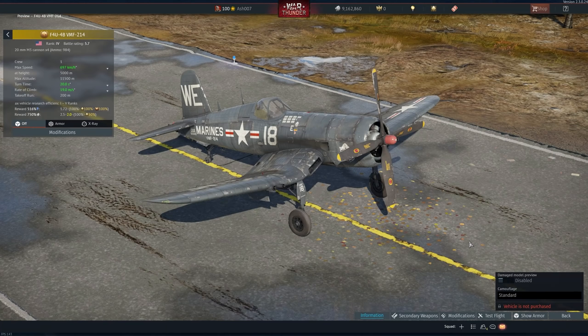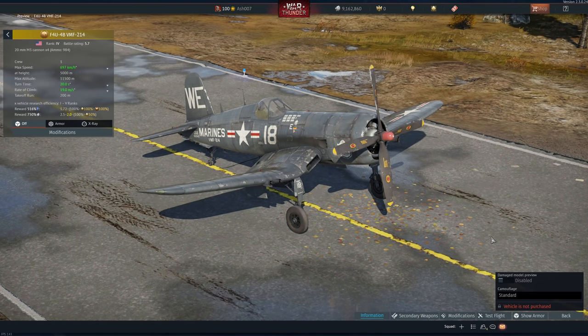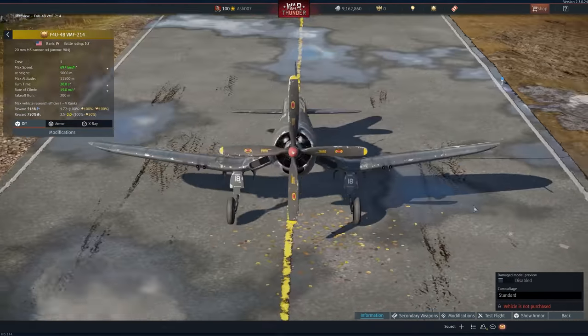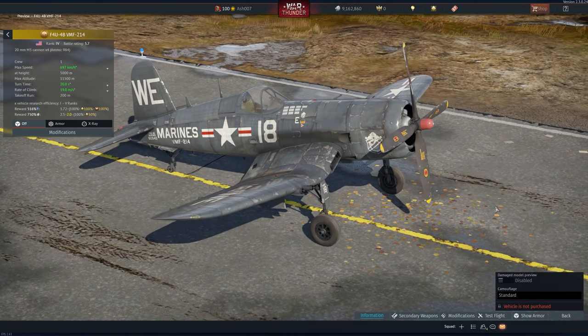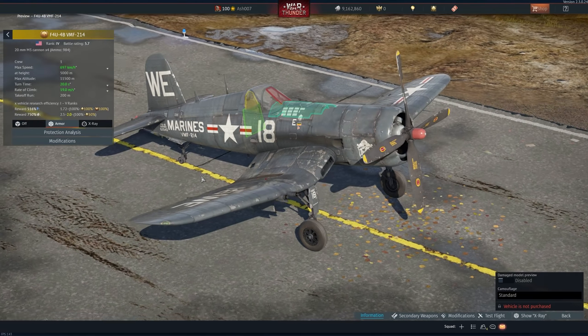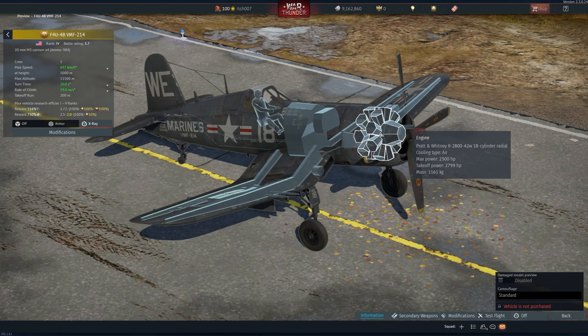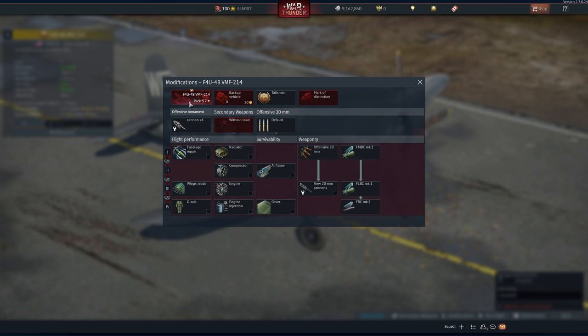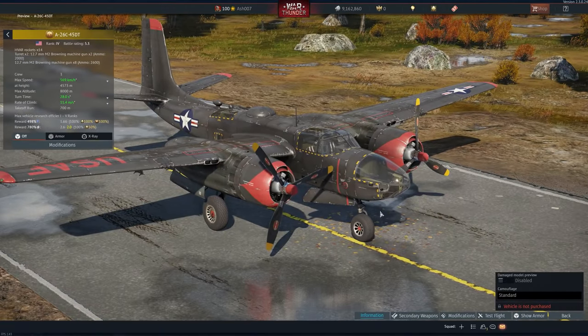America also gets the F4U-4B VMF-214, which is unfortunately a console exclusive. It is a gift rank 4 naval fighter introduced in update 1.79 Project X and is an Xbox exclusive, which is disappointing. It's an absolutely gorgeous Corsair with four 20mm cannons and a stock standard Corsair loadout. It gets four 250-pound bombs, two 500-pound bombs, or two 1,000-pound bombs, or eight HVAR rockets, with a top speed of nearly 700 km/h — I would certainly want to pick this one up.